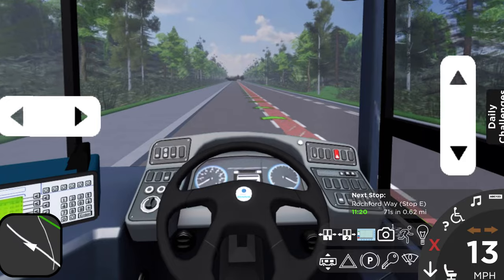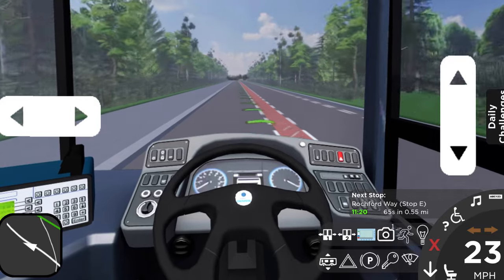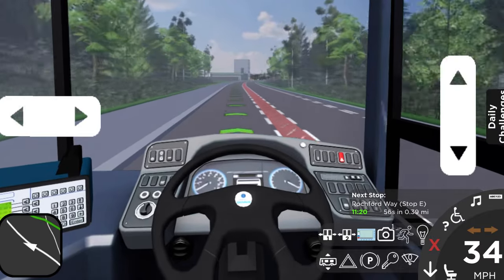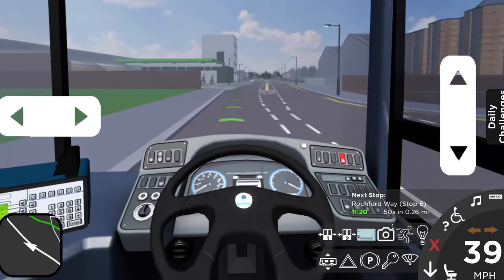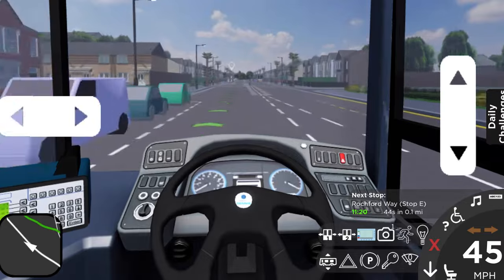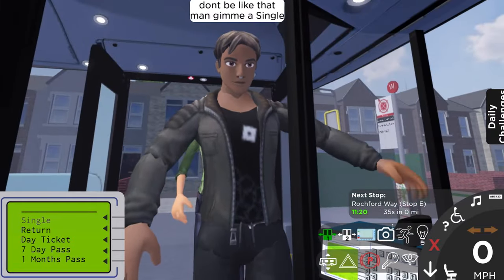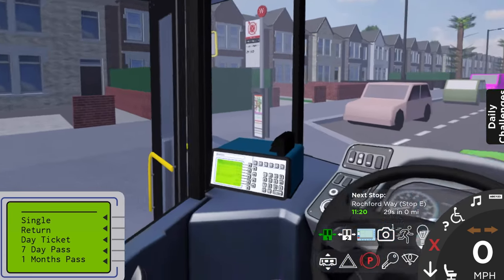Just hope that doesn't happen if we end up skipping a stop with a lot of people there — we might lose a lot of points. I've got to be aware of what tickets people want when they get on the bus, and give them the right ticket to earn extra points. If I click on the wrong ticket, I'm going to lose those points. At Watchford Way there are some passengers — one of them is wearing a Barcelona shirt. Let's pick them up: a single, the lady is asking for a return, and the Barcelona fan wants a return ticket as well.